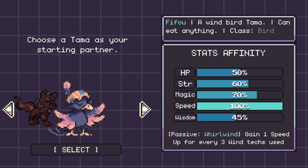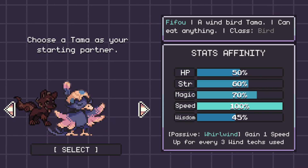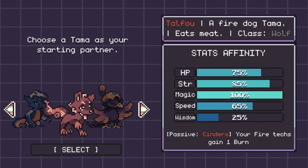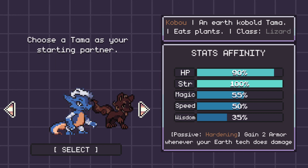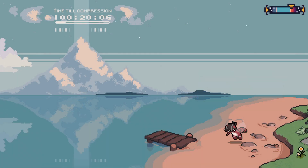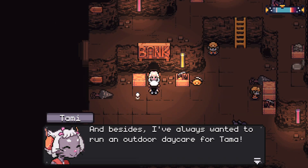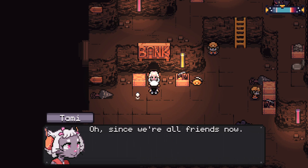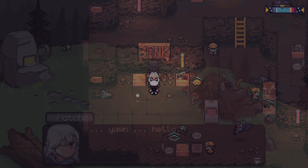Tama are essentially creatures that only ever existed within the computerized, or you could say digital world, until they started spawning in the overworld. This alongside a bunch of real-life glitches taking place has caused a bit of a problem for those existing within the world of Anode Heart. The gameplay loop is very similar to the Digimon World games in that you essentially have to recruit various sentients from around the world and bring them to the main town where they can further aid you on your journey.